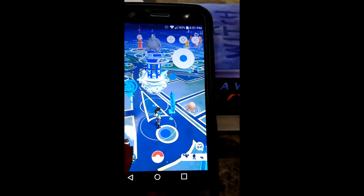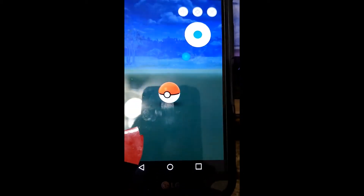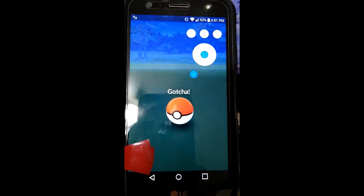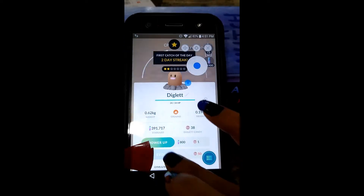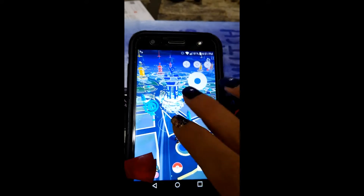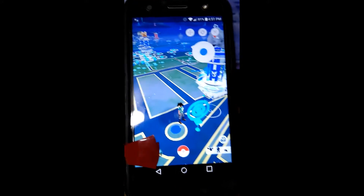Let's do the other test, which is to try to catch a Pokemon. It doesn't matter what your first Pokemon is — try to catch whichever one is on your screen first. If you throw a Pokeball at a Pokemon and it goes into the ball, then comes out and flees, that means you are on a soft ban.